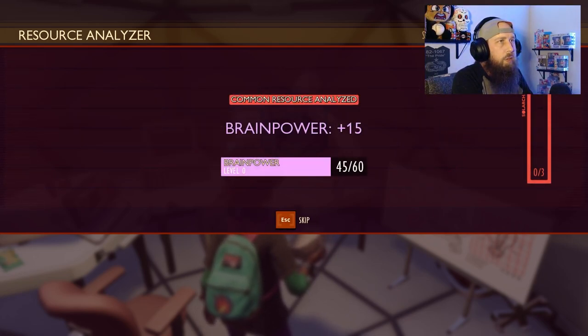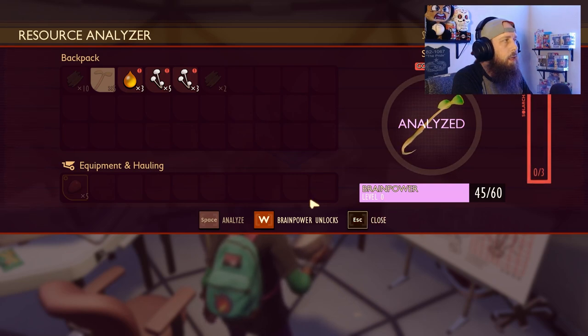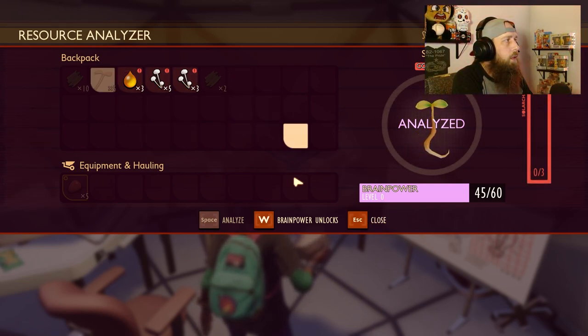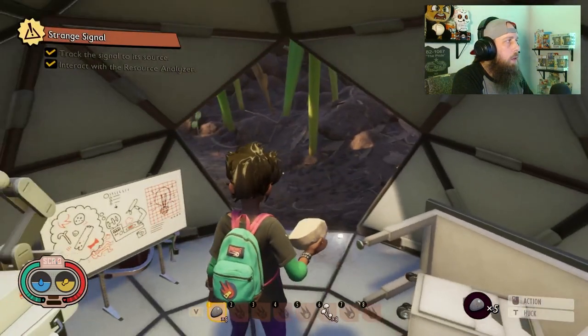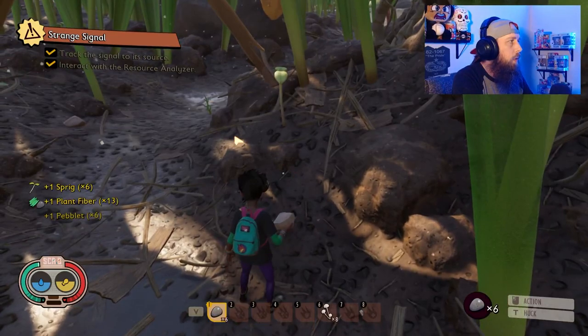We're now out of charges. Our next charge is at 9:07 AM and it's only 8:36, so we've got about 30 minutes before we can analyze again — the time goes by pretty quick. But we do have some recipes now, so let's go ahead and check out what we can do with that.